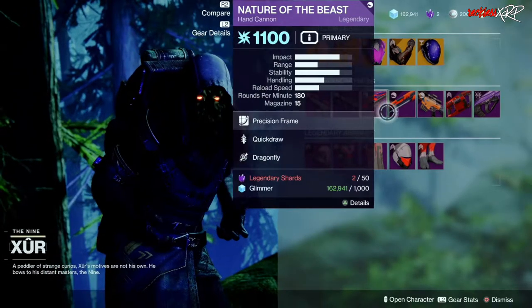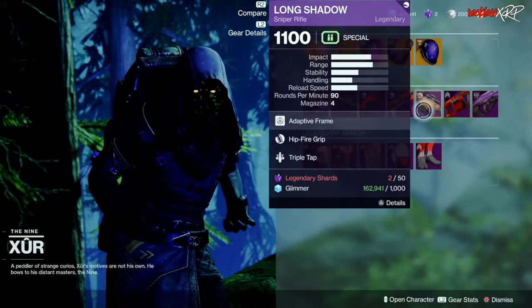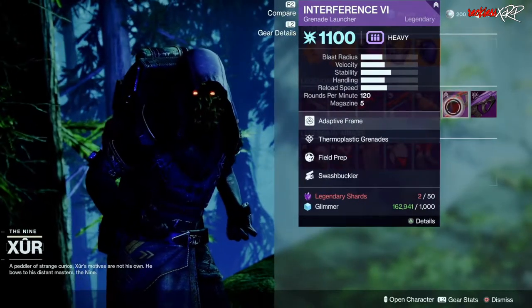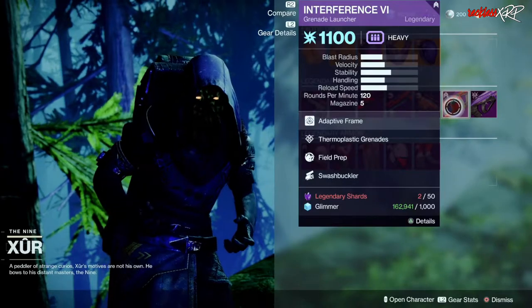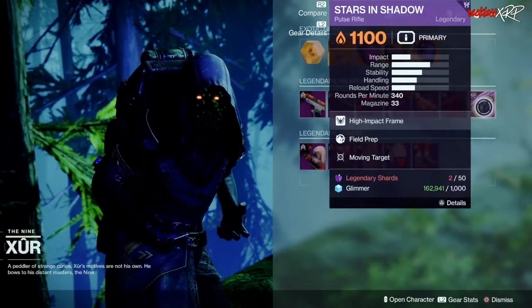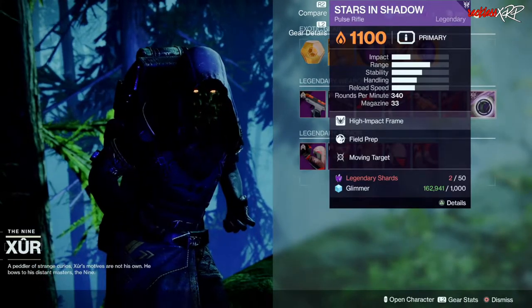Then Nature of the Beast with Quickdraw and Dragonfly. Wish-Ender with Field Prep and Moving Target. Long Shadow with Hip Fire Grip and Triple Tap — ew, that's terrible. We have the Interface Six which has Thermoplastic Grenades, Field Prep and Swashbuckler, and then Stars in Shadow which has Field Prep and Moving Target.